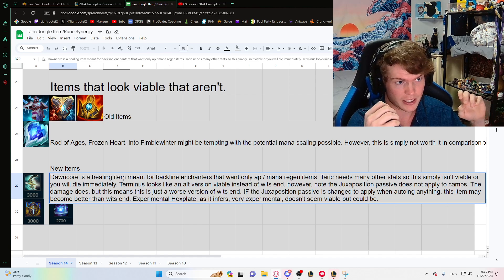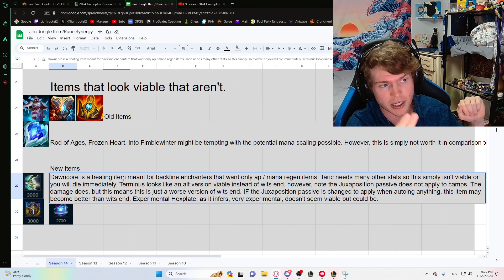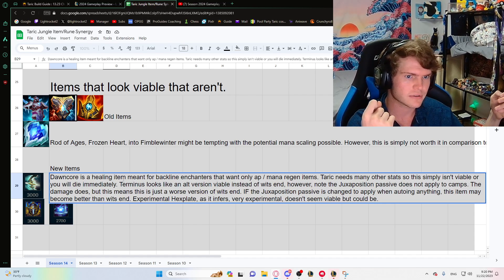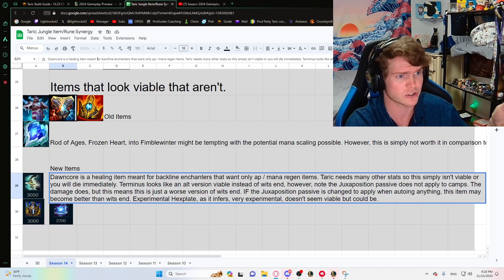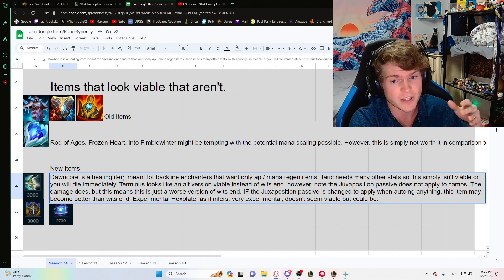Terminus looks like an alternate version of Wit's End — you auto things and get armor and resist, and it switches between light and dark. But the stats are not that great, and more importantly the Juxtaposition passive does not work on camps. It does on-hit damage like Wit's End, but the Juxtaposition passive giving you armor/resist stacks doesn't apply to jungle camps. If it worked on jungle camps it would be incredible for Taric — more armor while taking Baron is everything Taric wants — but it doesn't, so it's just a worse, more expensive version of Wit's End.